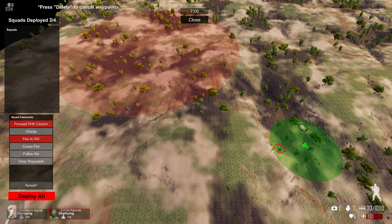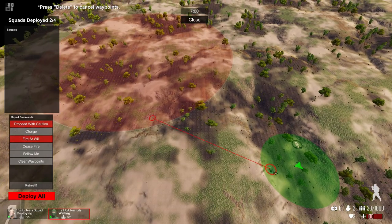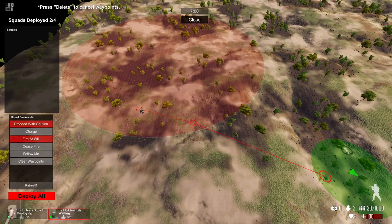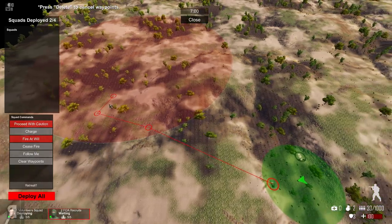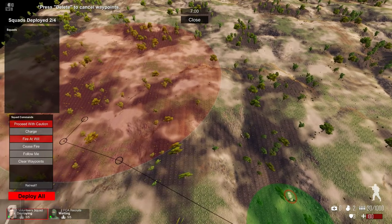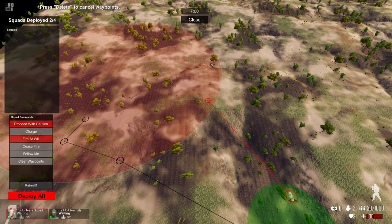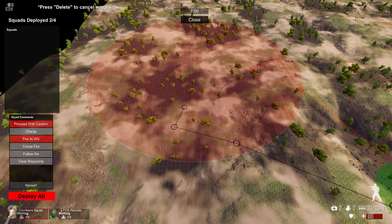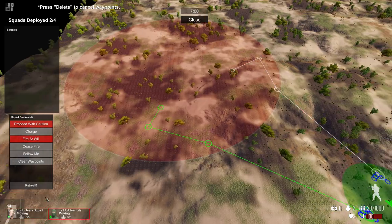The waypoint system is similar to Frozen Synapse — double click to set movement orders. You can tell units to charge but that's reckless; proceed with caution is usually the way to go. I'm moving them around to meet in the middle, with the others going around for a pincer. Let's just hope the bandits don't wander outside the formation.